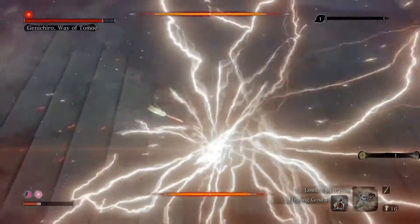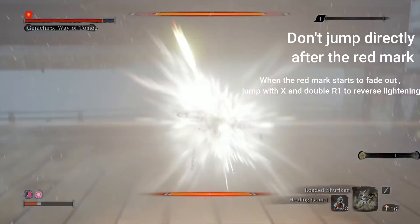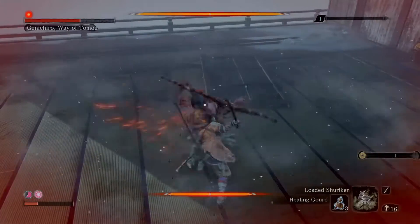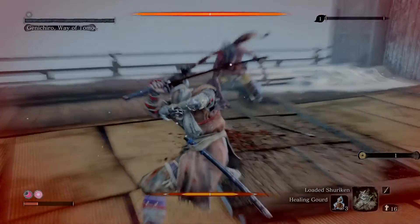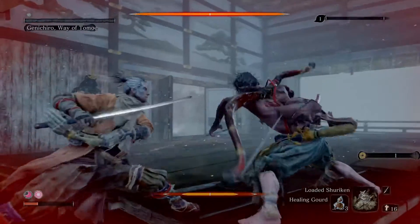Now the lightning reversal. After one second from when he is in the air, just press X, jump and double R1 to reflect the lightning reversal. And this is it — it's very easy.